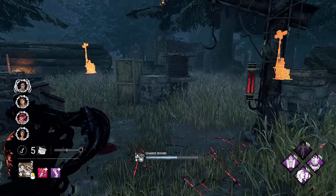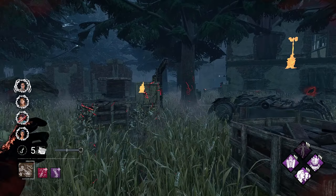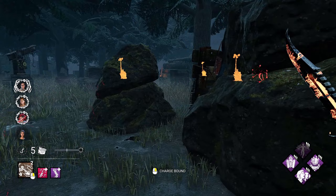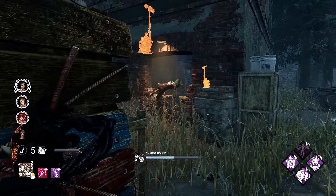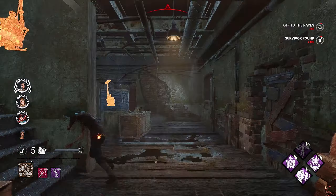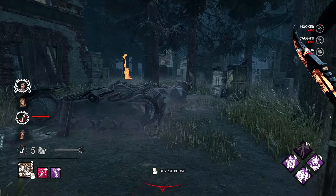Can I put this chase away quick? I thought I had it too. She gets the vault. A little off there though. I thought the other survivor might actually still be working on that gen. Now where do you go? Nowhere — works for me. She had Boil Over, so that was a pain but not too bad.